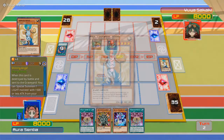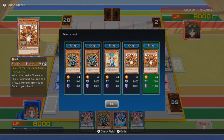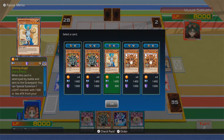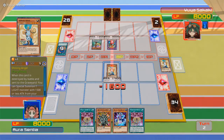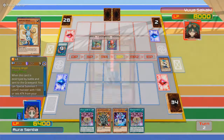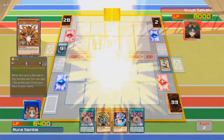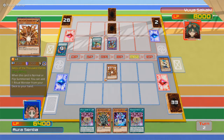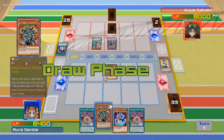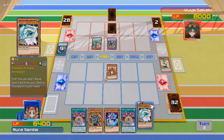Is it finally my turn? Okay, this only works if it's normal or flip summoned. I say the best thing for me to do is bring in another Shining Angel. The other monster can't keep up with it. Oh wait, it gets two attacks? Well then I guess I'll just use Senju.